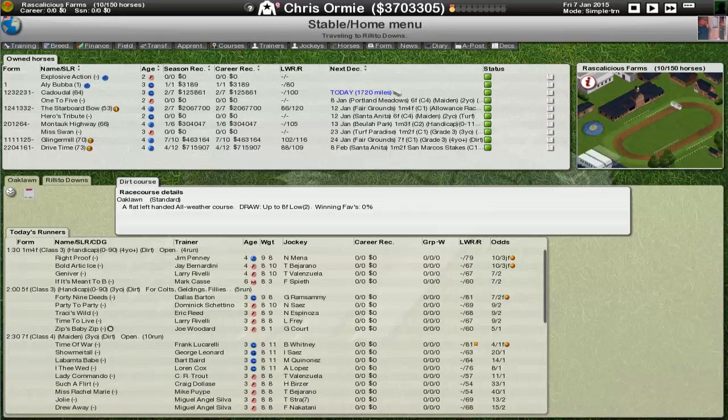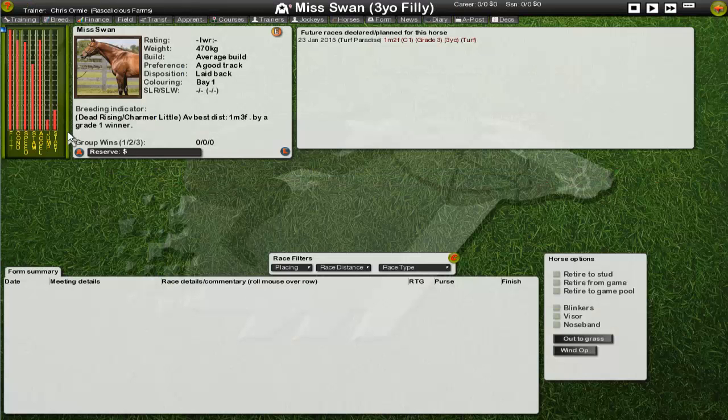This first video is going to be a recap on what horses we've got and the differences between this game and the previous season. The first eight videos were season one, taking you through to the end of the season, but we had to start a new game because of the reinstall. I did export my horses — I marked six of them to transfer — five came across, but one had a name conflict so I wasn't able to bring across Rare Old Times, which is a very good three-year-old with breeding potential.